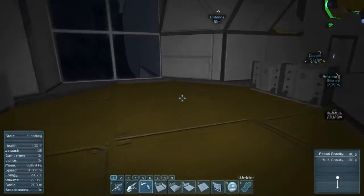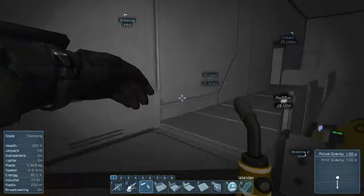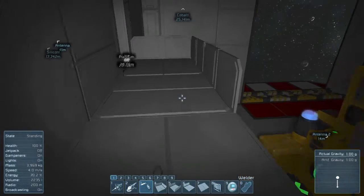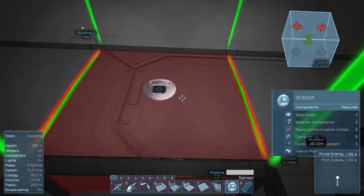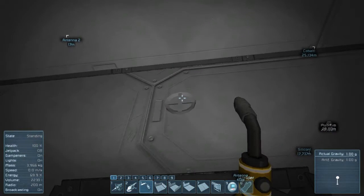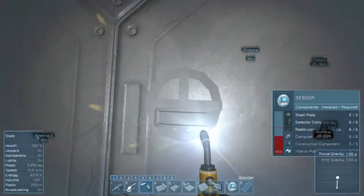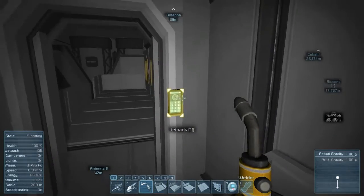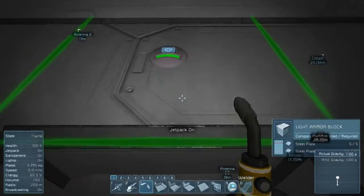Look at that. I wonder if... whoa, huh. Apparently I am just close enough to the lower one where it can actually detect me. Hangar door upper - I'm going to label this one hangar door upper.